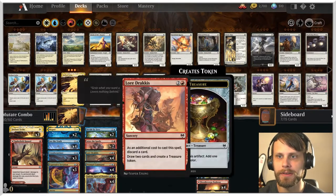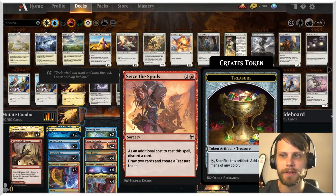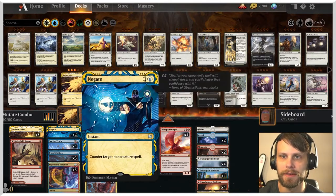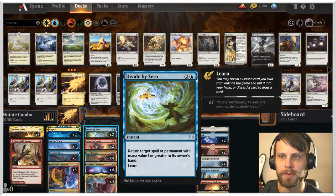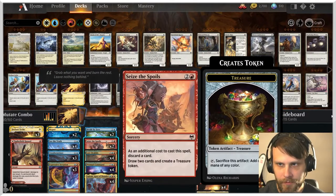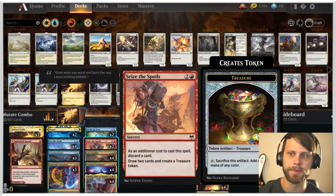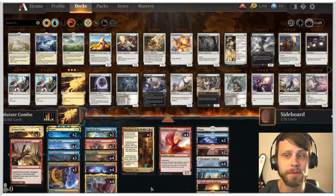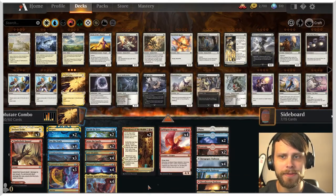We do have a few other things in here like Seize the Spoils. This obviously allows us to dig through our deck and we can discard a card. So if we've got one of these instants or sorceries that we'd like to play later, we can discard it to Seize the Spoils, create that treasure token, and then hopefully hit the Goldspan Dragon on turn four, which is kind of the goal.